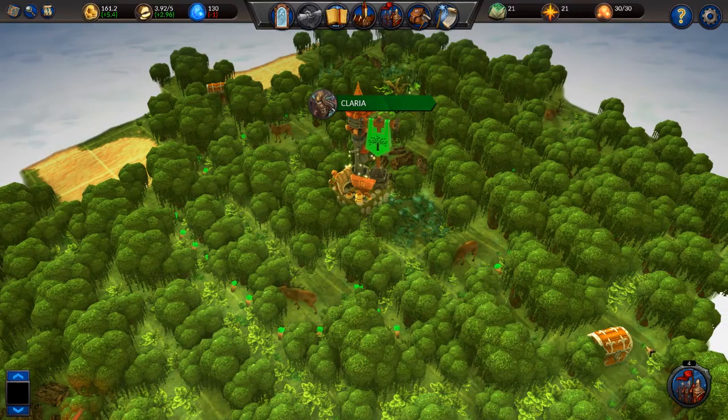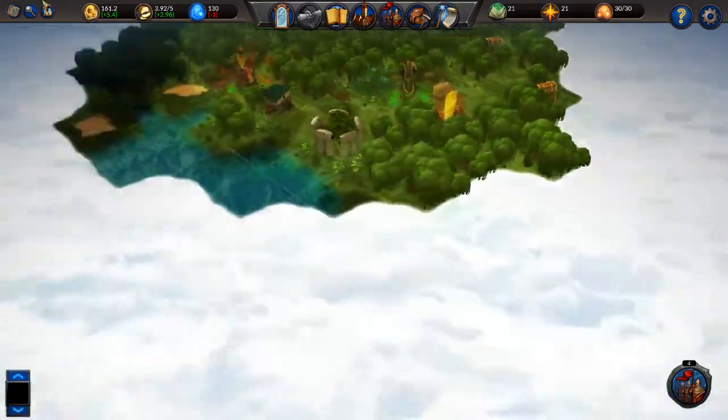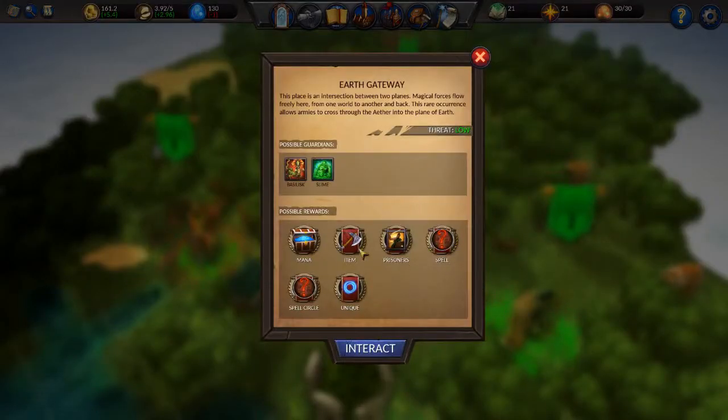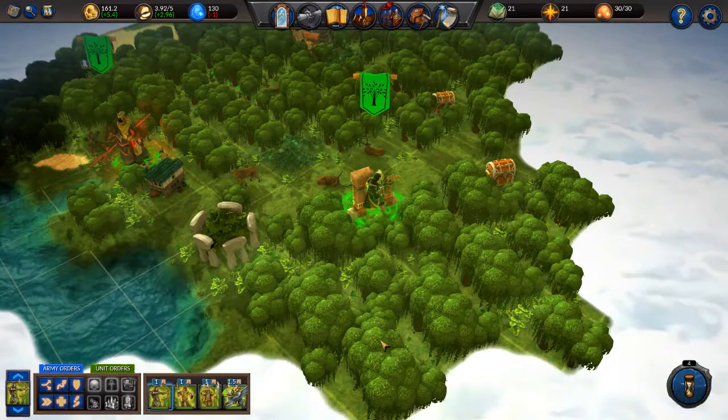Welcome back to Let's Play Planar Conquest with No Fair Fights. We're going to attack a gateway, not because we need the gateway, but we need the loot. There are possible items, prisoners, spells or spell circles even here, and the threat level is low.